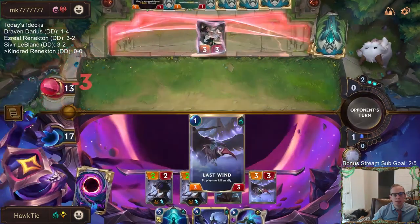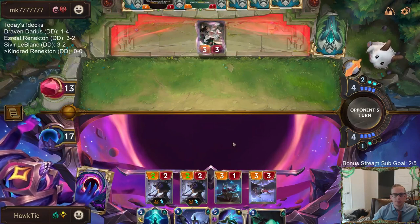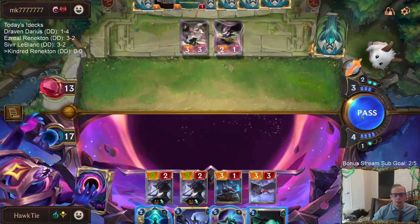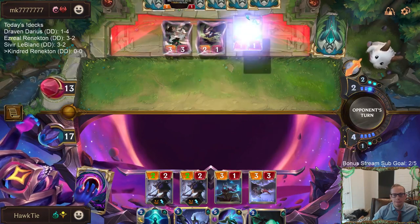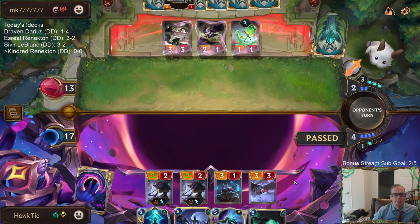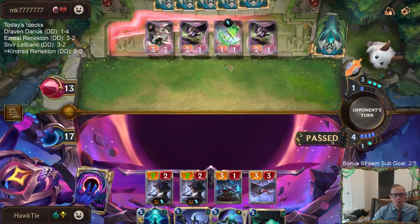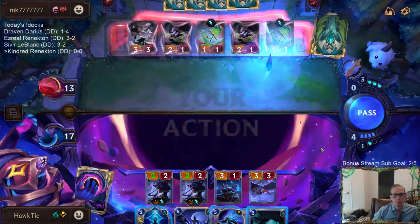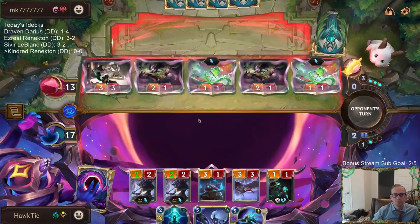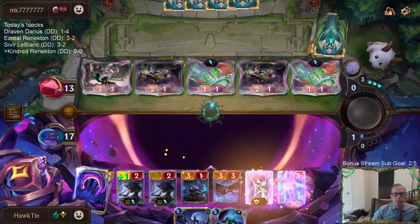I kind of want to attack with the two-twos but I don't think it's worth it. They're playing a lot of recall stuff, so if I just go Siphoning Strike they recall — have to assume that. But maybe they tap out. Seems unlikely. I'll go for Glimpse Beyond instead. We're taking nine damage.